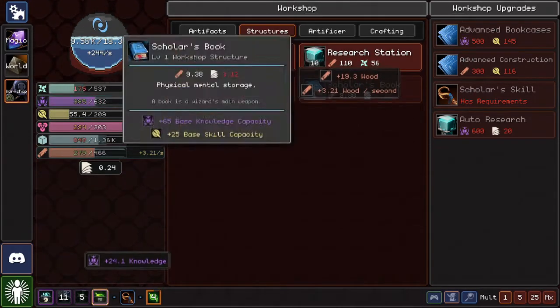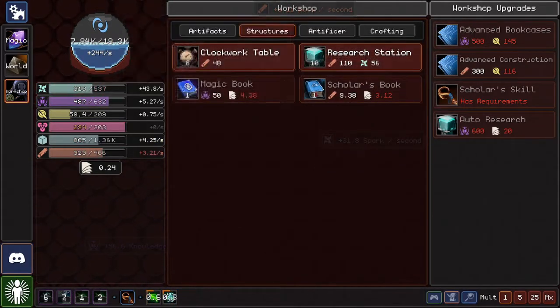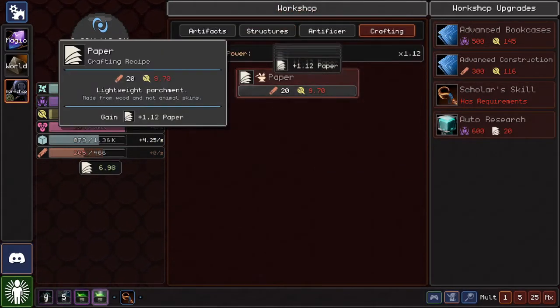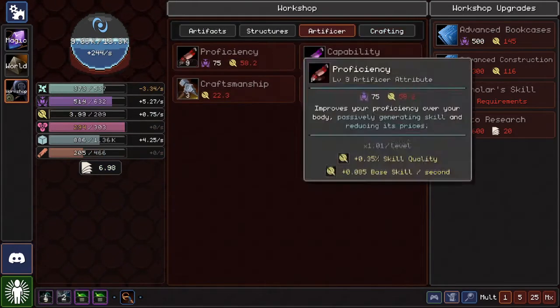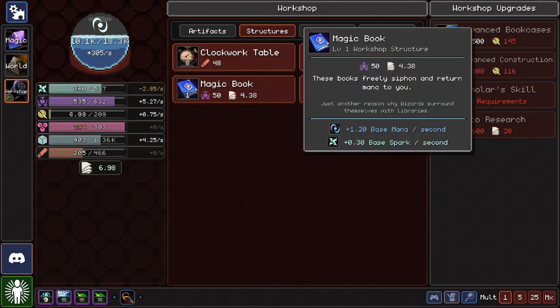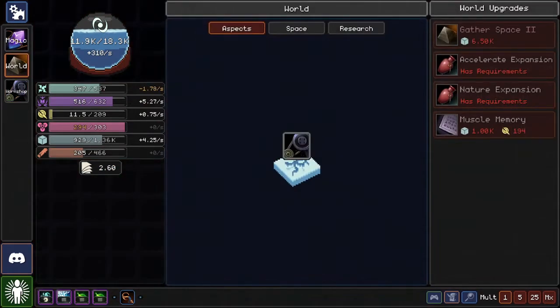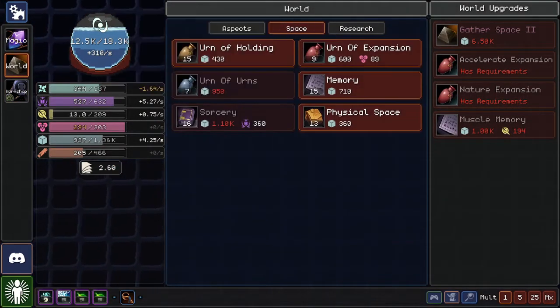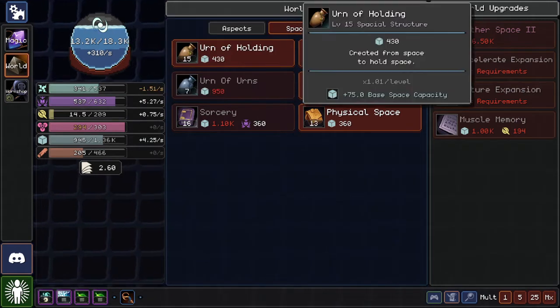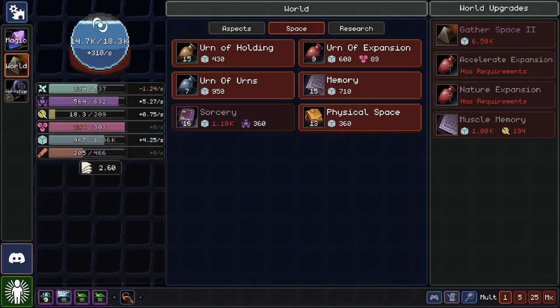We got wood out the wazoo. We're having fun. We're gonna make so much paper. What do we do with all this paper? It's not even enough for notes. Good talk. I want a Magic Book — that's what I want. What am I doing? I don't have a goal for this — I'm just kind of existing. I'm waiting for Urns.